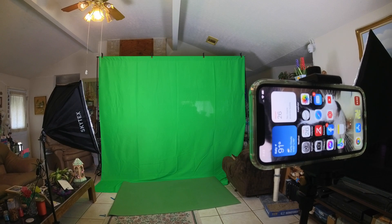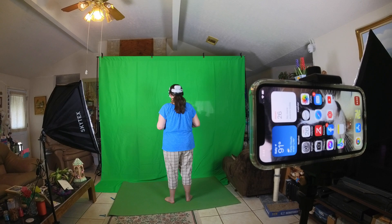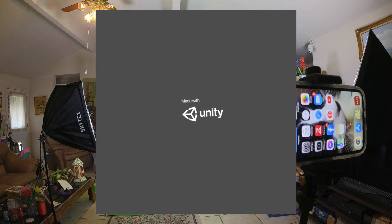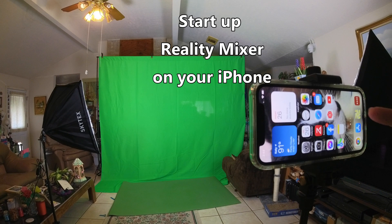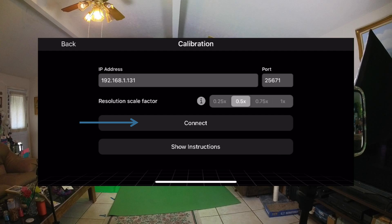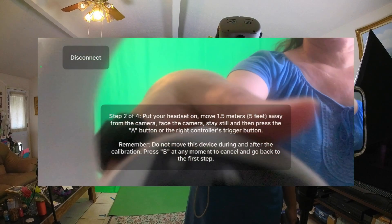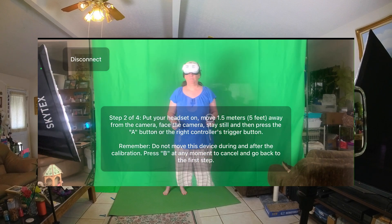Next, I'm going to put on my headset and go in. Then I'm going to the app library and start up Mixed Reality Capture. I can get the IP of my headset, and start up the program. I'm going to start calibration and connect. I'll put my controller right up next to it and press the button. Then I'll come over to where I'm going to be playing the game and press the trigger on my right controller again.